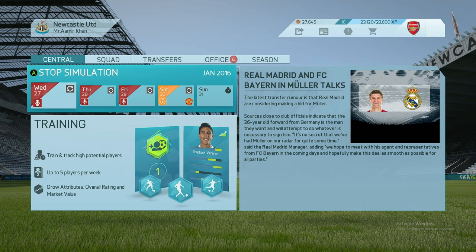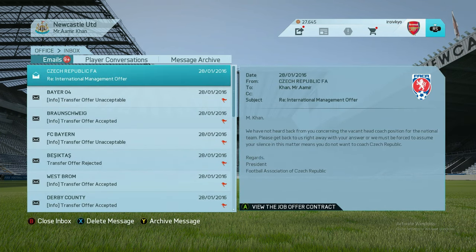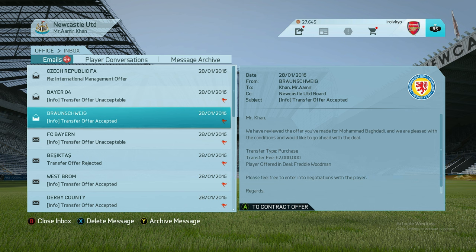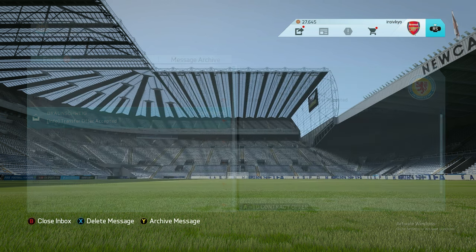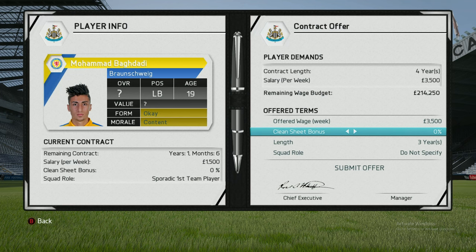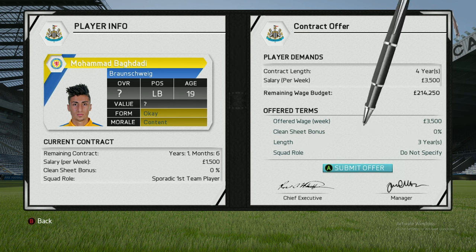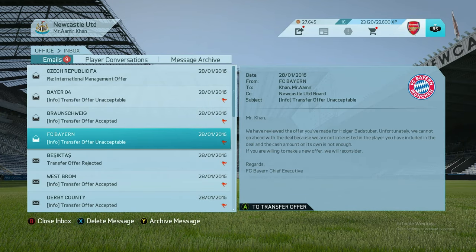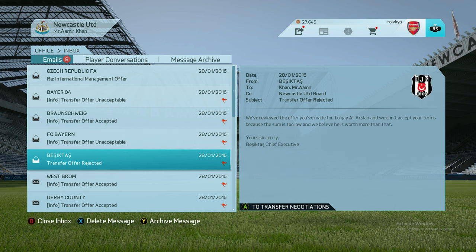Andreas Beck — his value is 20 million and I'm offering much less. The last one's value is 15-14 million. Let's see how many players we're going to get. Transfer offer unacceptable — of course, he was worth 20 million and I offered a few million. Transfer offer accepted — for Muhammad Bahdadi. I'm going to double his wage — he's currently getting 1,500, I'm offering 3,500. Bashtuba transfer rejected — but Berahino transfer accepted! He's getting 35, I'll give him 45.